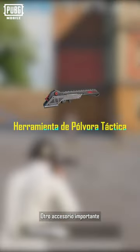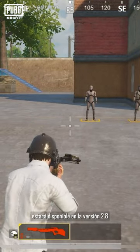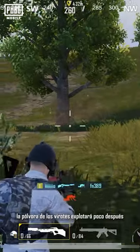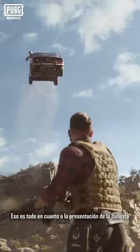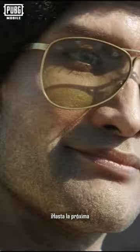Another important attachment, the tactical gunpowder tool, will be available in version 2.8. If you miss the enemy, the gunpowder on the bolt will explode shortly after, causing area damage. That's a wrap for our crossbow introduction. What are you waiting for? Play PUBG Mobile and become a crossbow assassin! See you next time!